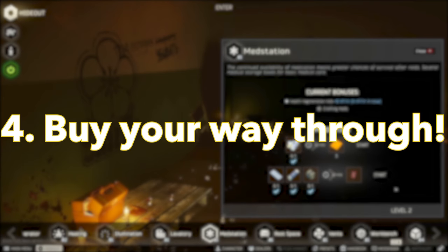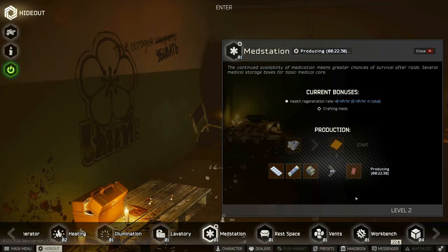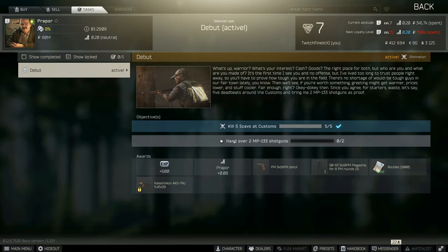Number four is that a lot of what you need for tasks can be bought from traders or the flea market. For example, as soon as you get your basic hideout up, you can buy these ingredients from Therapist and craft Salewa, which you can then turn in to complete the quest. Unless it specifically says 'Found in Raid' on the task, you can just buy your way through.